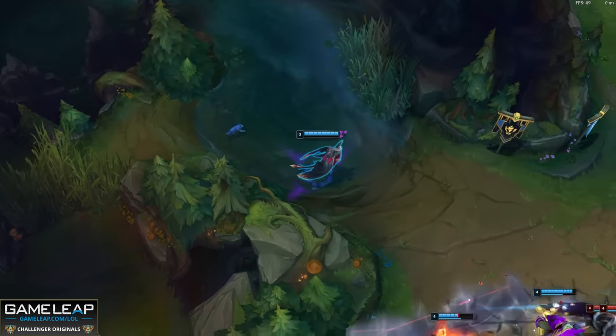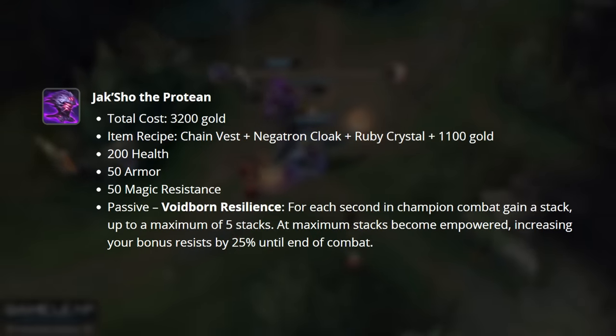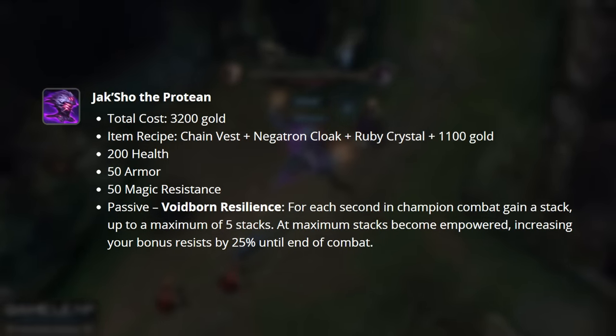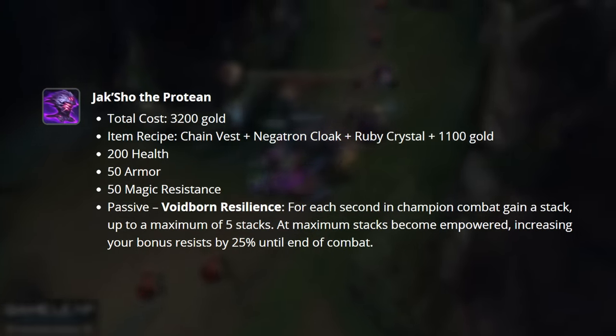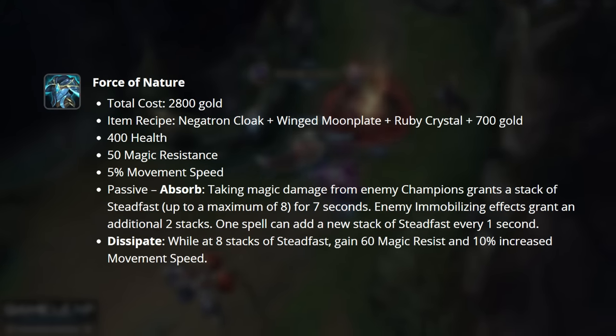That covers all the new tank items — let's go ahead and talk about the reworked ones. Jaksho has been reworked to be more of a capstone tank item, giving you a huge amount of tank stats once Wardborn Resilience is fully stacked. Force of Nature has been rebuffed to its previous state, becoming one of the best magic damage DPS counter items in the entire game.